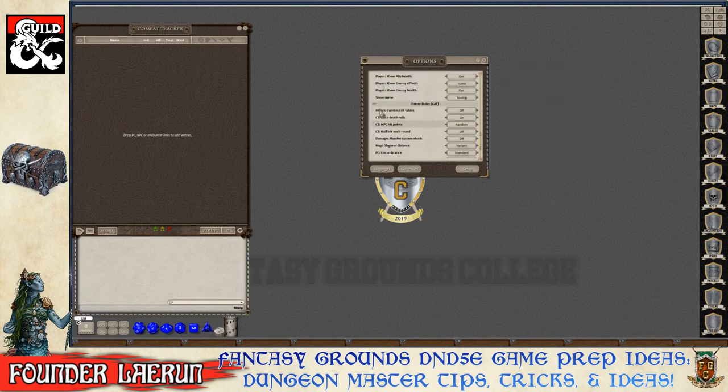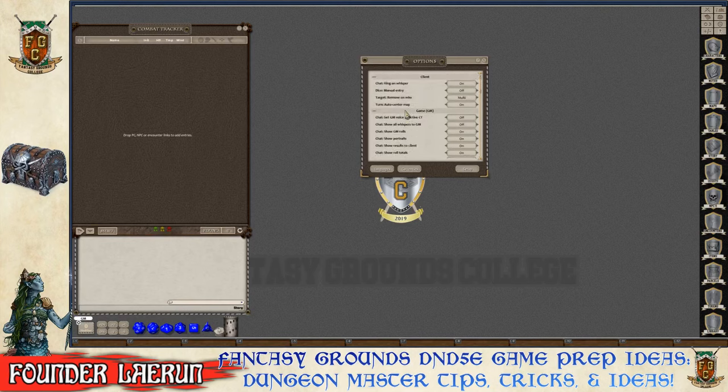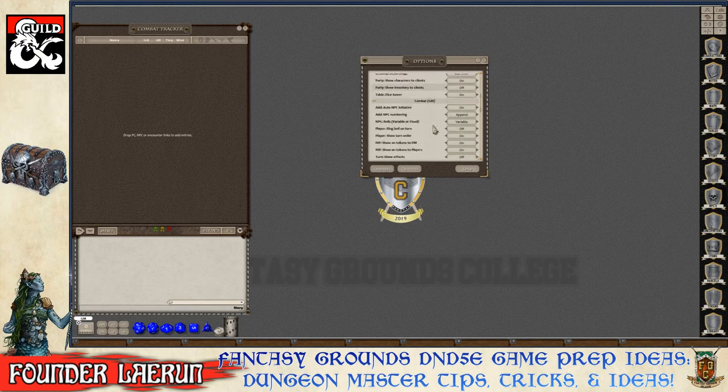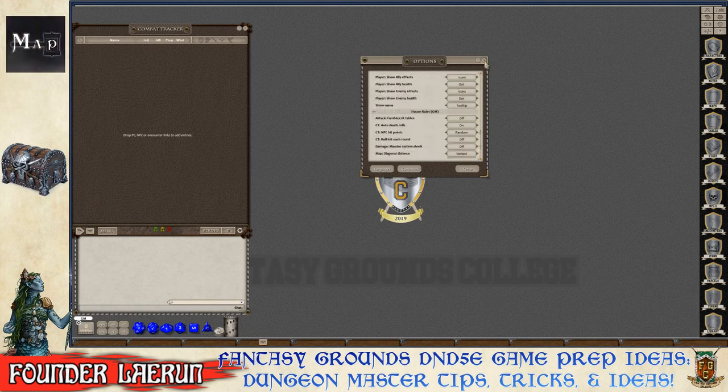That covers the settings being configured for this setup. For more detail on what each setting does, Rob and the community have done two separate shows on the All Things Fantasy Grounds playlist on YouTube, which now has up to 76 episodes.